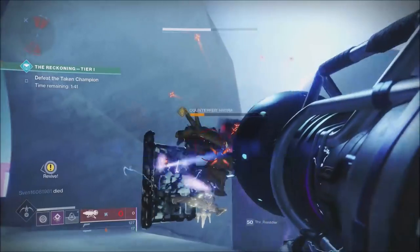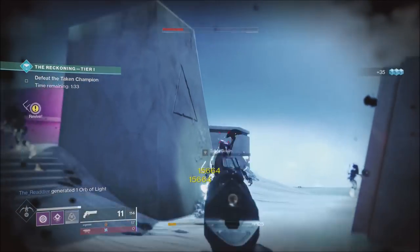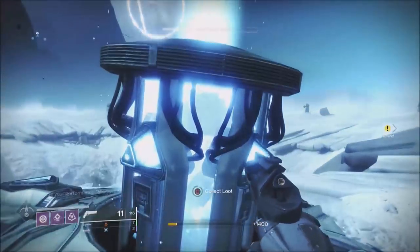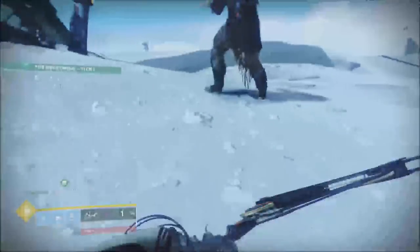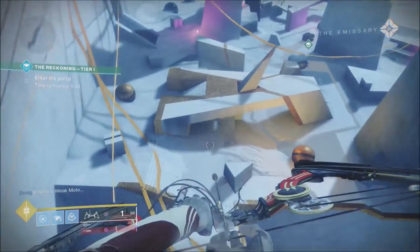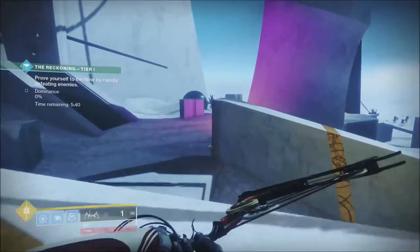My last tip is to play the modifiers. For one run here it was grenadier, void, and attrition — where you drop light moats. This run I'm showing you was glass, void, and melee does more damage. So I decided not to run with void as my super, I didn't run Thunderlord, I never put a raid banner down — just to show you it's possible to do these things without it. But that Thunderlord and Warcliff strategy is just too good.